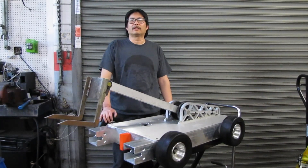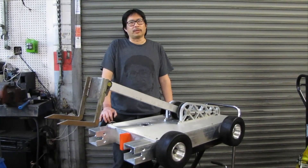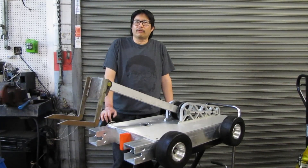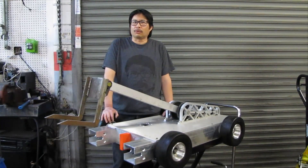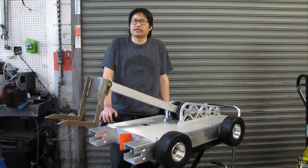L is for Lifter. A lifter is designed to pick up and control the opponent. A robot has to be very powerful to be able to lift a 250-pound opponent. While flipper weapons move very fast to launch robots into the air, lifters move more slowly with the goal of controlling the opponent. They can knock out their opponent by high-siding them or by using the BattleBox hazards to cause damage.